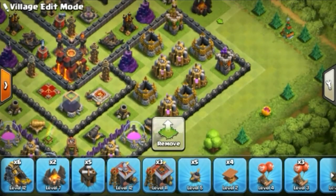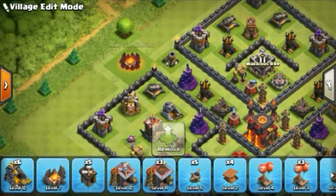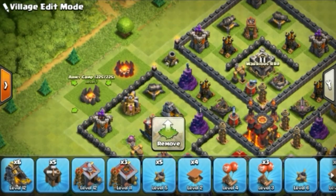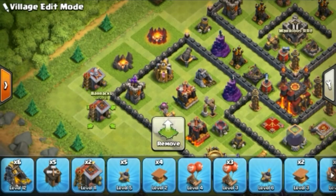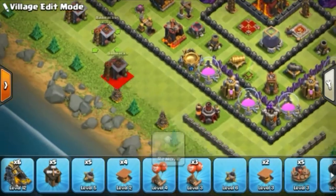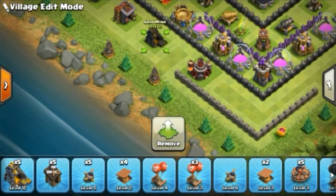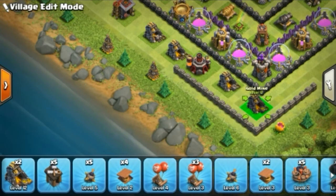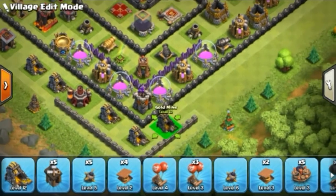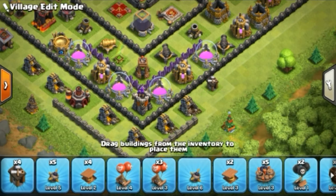Every time use a different type of base because trophy pushing is very interesting when you're at Town Hall 5, 6, or 7 and want to push. When you're going for trophy pushing you need an interesting base. You can see more interesting bases on my YouTube channel, so please subscribe to see updated new bases.